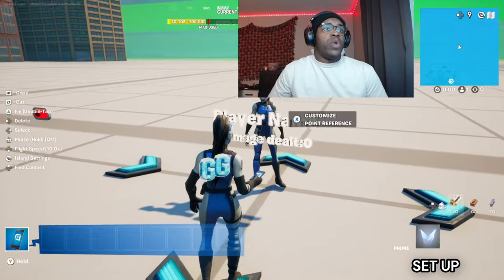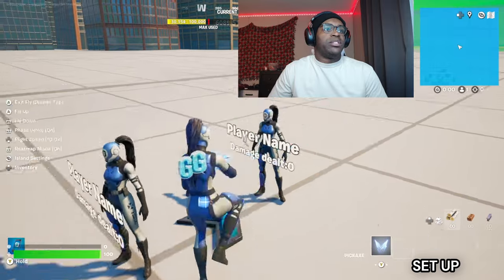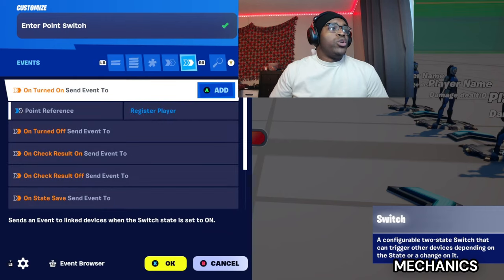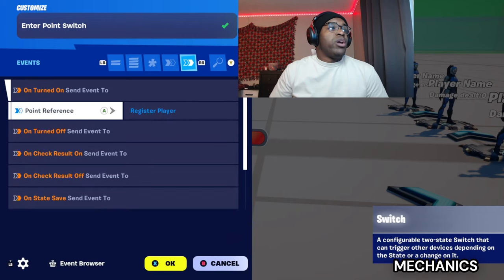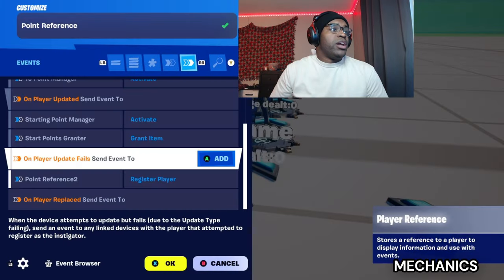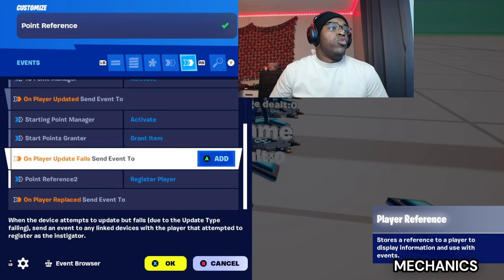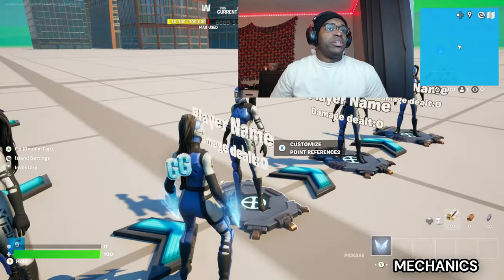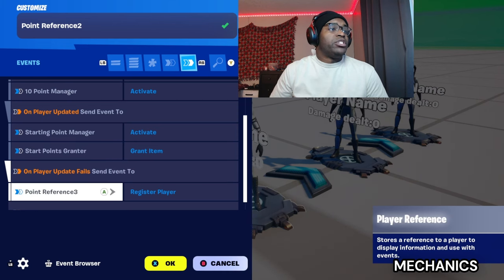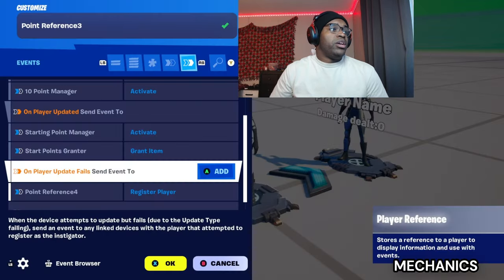Now grab the point reference and copy it four times for four players. You should have four copies. Go to your switch: on turn on, send event to point reference, register. On player update fails, send event to point reference two, register player. Point reference two on player updated fails, send event to point reference three, register player. On point reference three, player update fails, send event to point reference four.